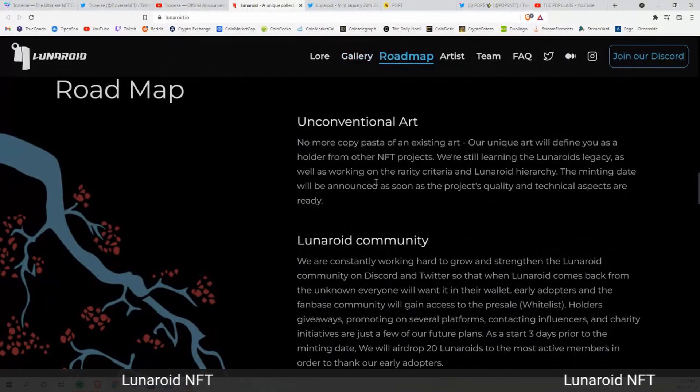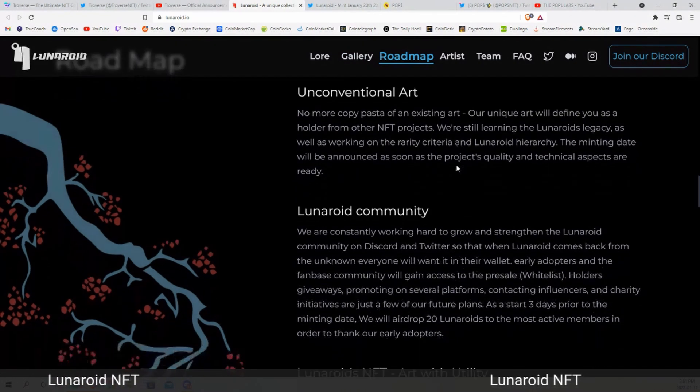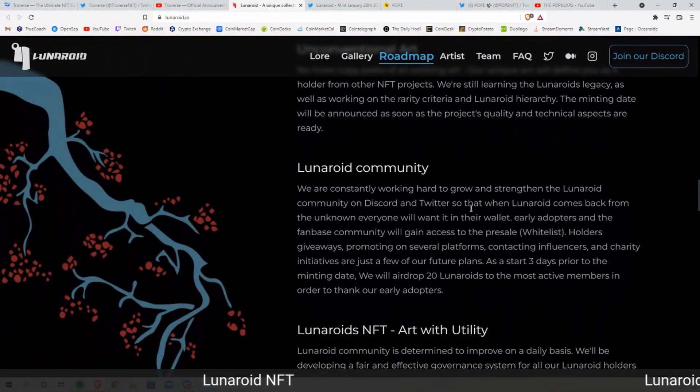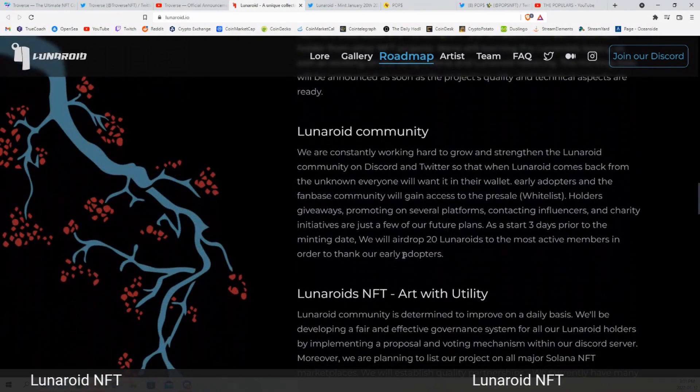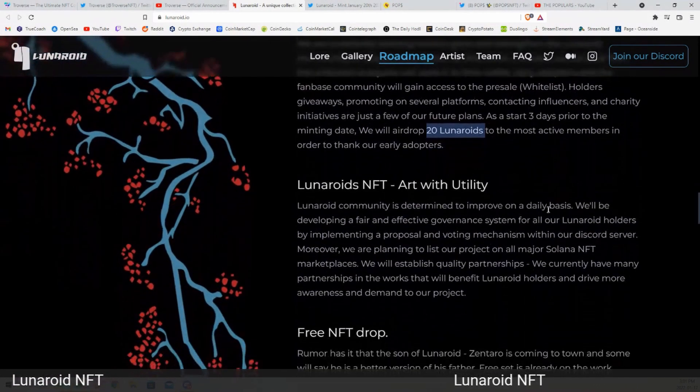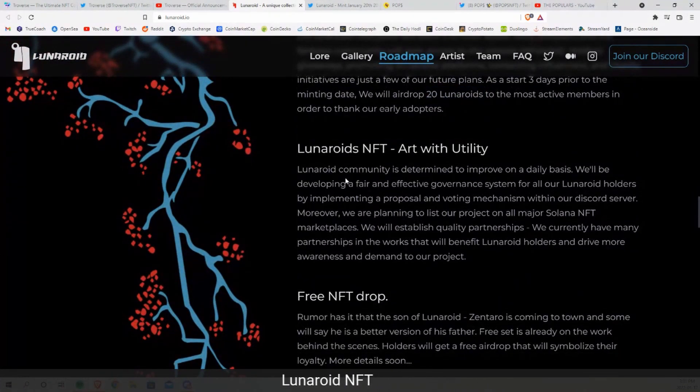They've got unconventional art and want to create a legacy of this 3D Lunaroid brand, with a lot of focus on their art and the community. Right now they're giving away 20 different Lunaroids and they want to build a strong community. The utility includes the community improving on a daily basis, and they want to develop a governance system with holders — so a potential DAO play here as well.